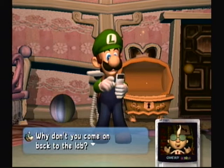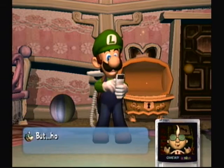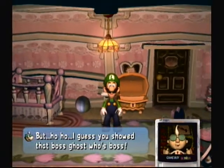Why don't you come back to the lab? When you vacuum a boss ghost, your Poltergeist 3000 gets pretty much full to bursting. But ho ho, I guess you show that boss ghost who's bossed. Really bad joke — but then again, I don't do any better, do I?